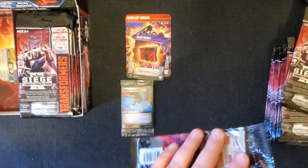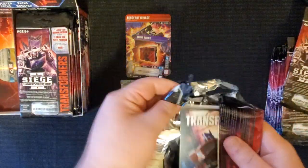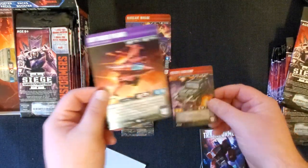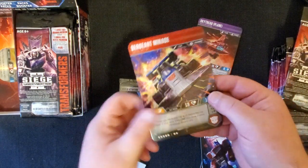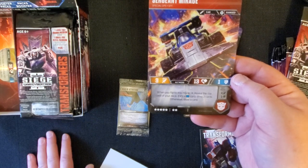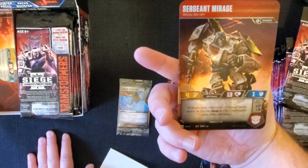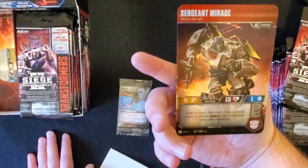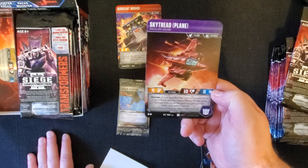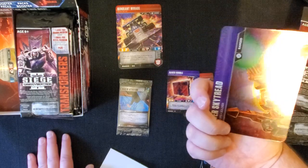Our second pack is Sky Tread. I haven't really got a chance to look at much of these characters yet, so let's take a look at them here first. Sergeant Mirage - when you flip to this mode, reveal the top card of your deck; if it's a blue card, draw two cards, otherwise draw a card. The other ability is when you have a face down or face up secret action, it has Tough 2. Sky Tread has Revenge, which is a Decepticon feature. If you have Sky Tread on the battlefield or in your KO area, you may combine with Raider Sky Tread - put the cards from your hand face down under Sky Tread.